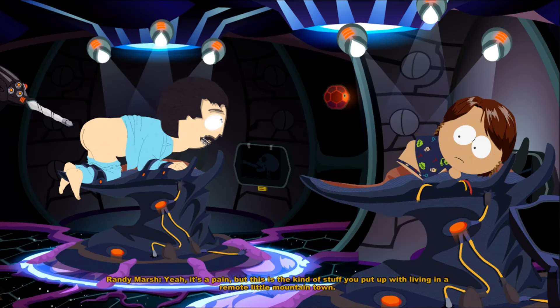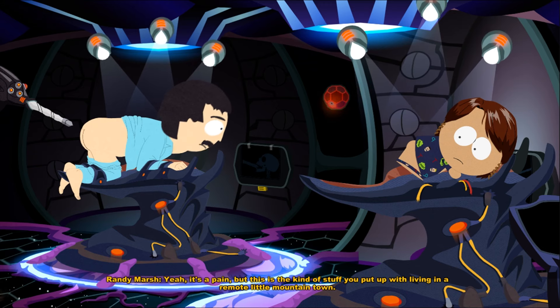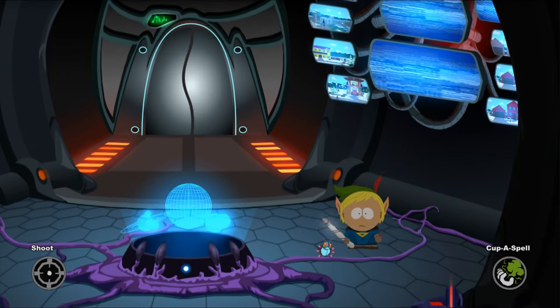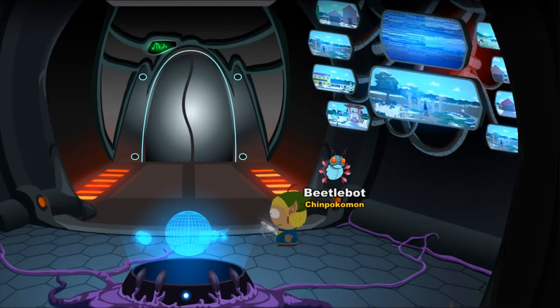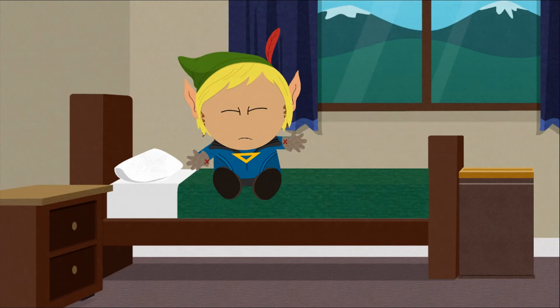The alien ship gives us a really powerful weapon and a Chimpokémon I always miss. Eventually we go through the ship, get the Chimpokémon we need, and advance. We've completed day one of South Park: The Stick of Truth.